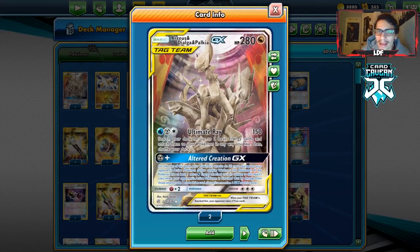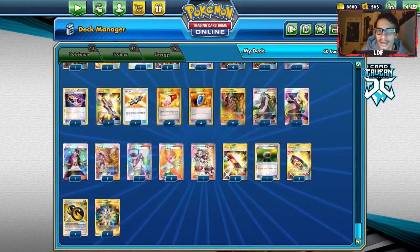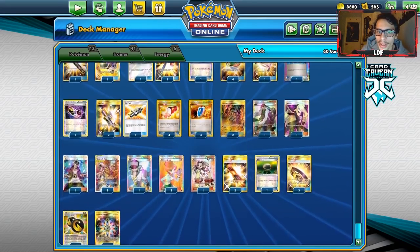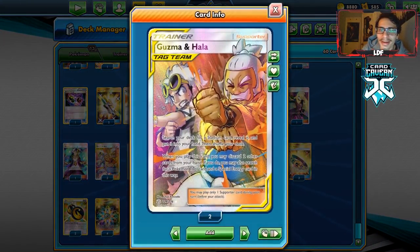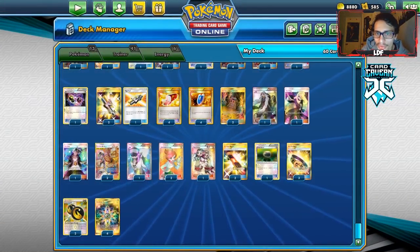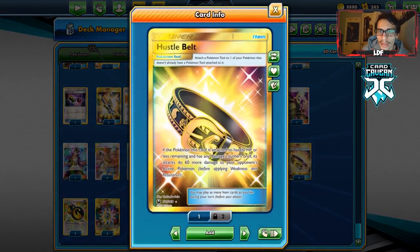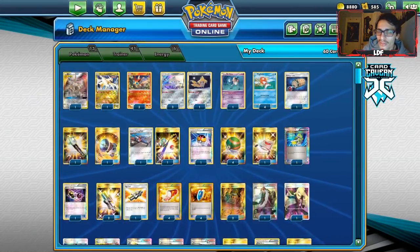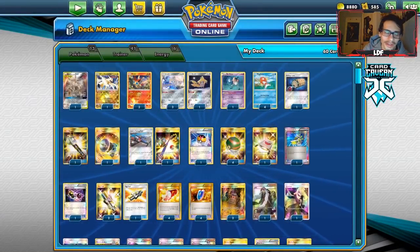Four Cherish Balls, one Easy, one Cynthia, one Guzma, two Guzma & Hala to guarantee Rainbow Energy and Hustle Belt for Magikarp, one N, two Super Rod, one Teammates, two Escape Board, one Float Stone for ADP, three Hustle Belts, two Double Dragon Energy, and four Rainbow Energy. You could try basic Water energy instead — the downside is no damage counter on Magikarp, but you could pair it with Magma's Secret Base as an alternative to handle Oranguru.